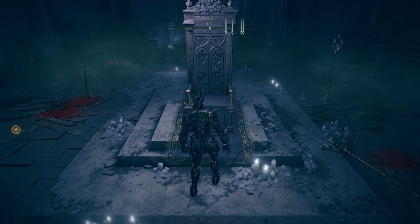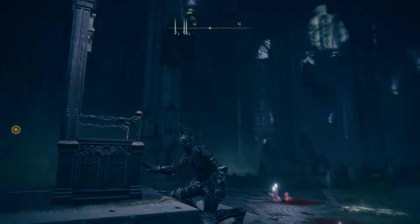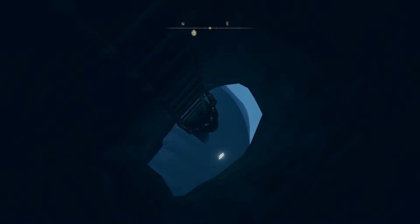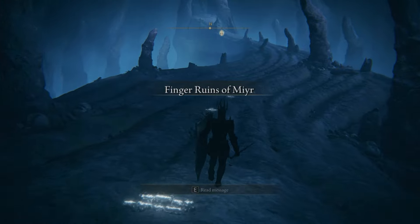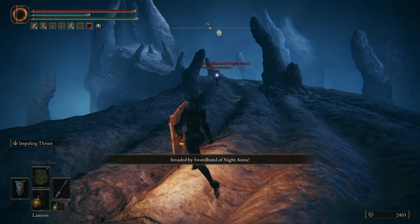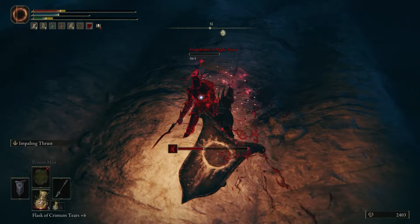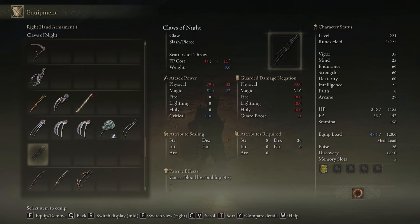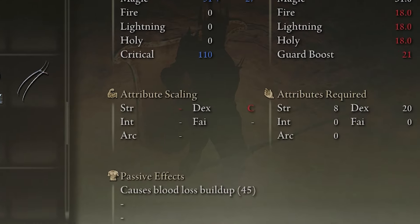If you do this right then he won't be sitting on the throne. Head over there and interact with the throne — this will open a secret area below it called the Finger Ruins of Mir. Prepare yourself because you're going to get invaded by Knight Anna. It's a fairly easy fight and she'll drop another part of the Knight set — the Claws of Night. They scale with dexterity and start off at C tier, meaning once upgraded the tier will be pretty high and these will be strong.